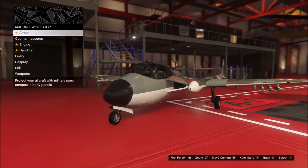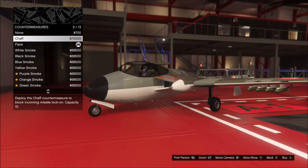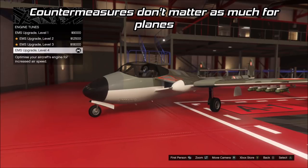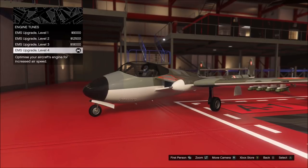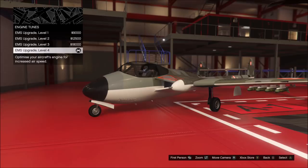My view on countermeasures is going to be different depending on if you're using a plane or a helicopter. On planes, they don't matter as much because outrunning the missiles is always an option, but you could argue the chaff is more useful when going against a Deluxo or any rocket spam vehicle. But it's really just down to personal preference on planes — I use flares, but again, it doesn't really matter.